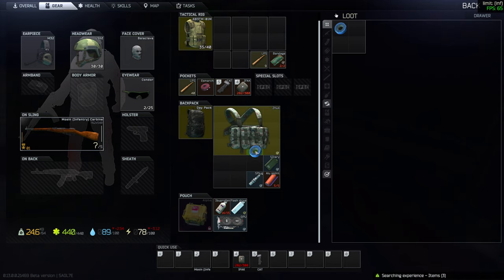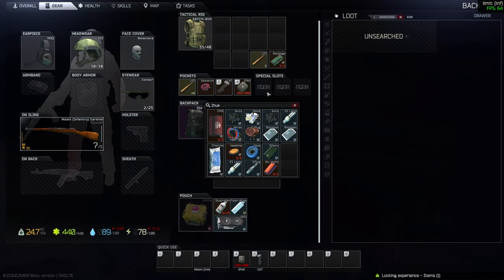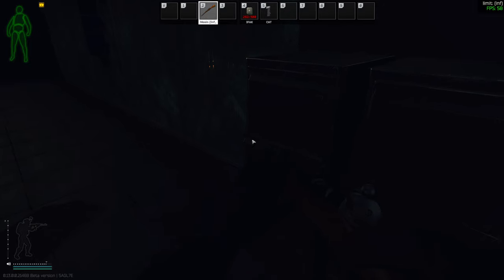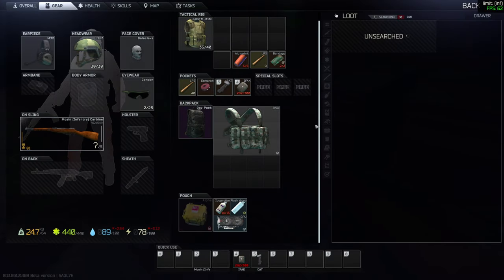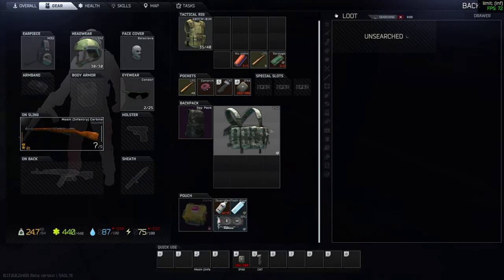For this, we'll go to Reserve Bunker. Reserve Bunker has a lot of drawers, and based on my experience, if you loot all the drawers, you can find on average 1 flash drive per 2 raids. This route has a total of 52 drawers, so trust me, you will find your flash drive. Now let's take a look at the route.